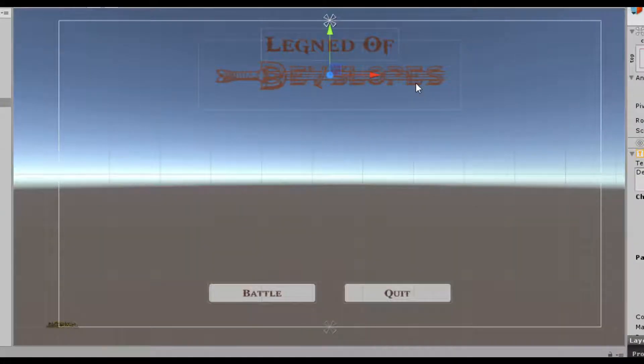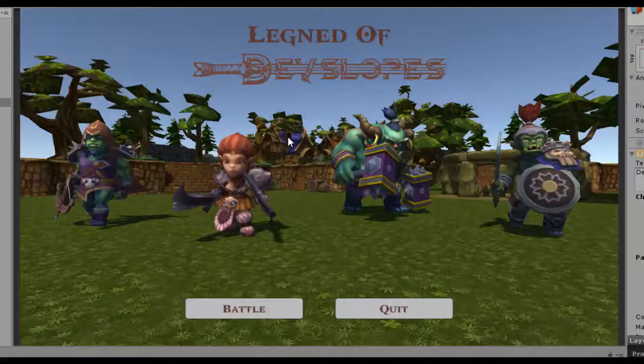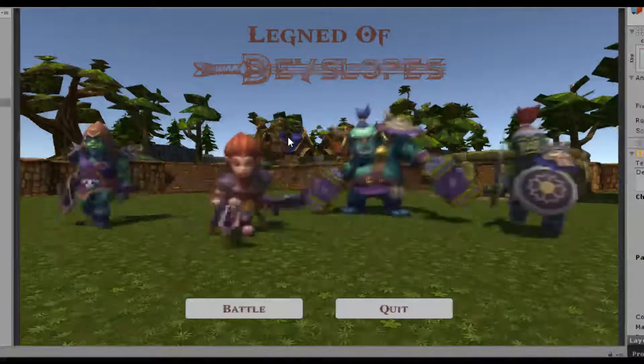Hi guys, this is a video showcasing the third project from the Unity DevSlopes course that I've been taking. In this 3D game, you take control of a hero and try to fight off waves of enemies.